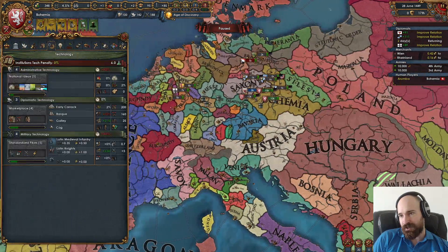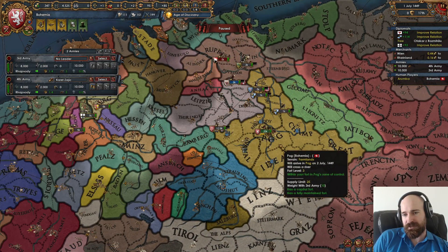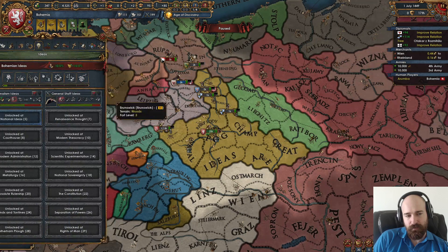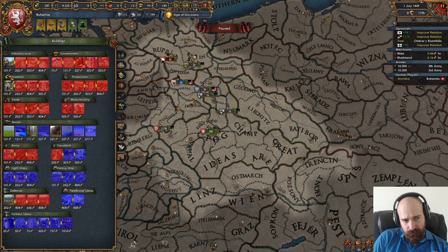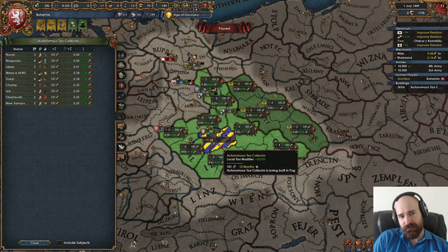The Emperor is currently age 33, quite young, but he could die any day. We are over the force limit slightly. We do have some money, we're making positive income. We need a tax collector in our capital anyway for a mission, so let's just build that.